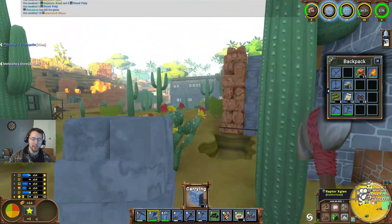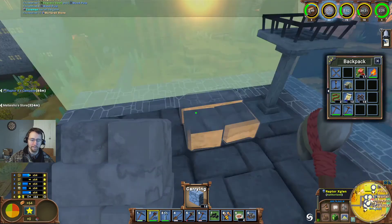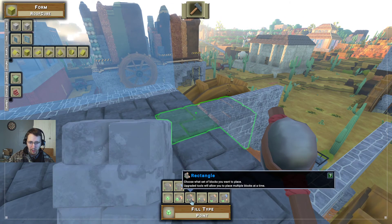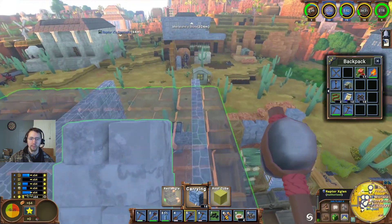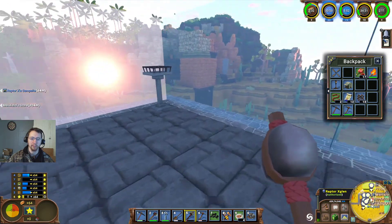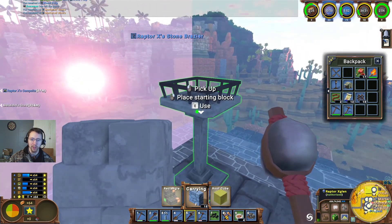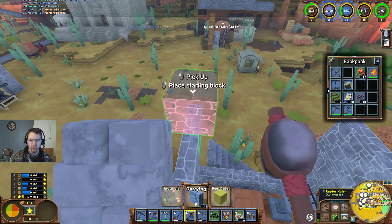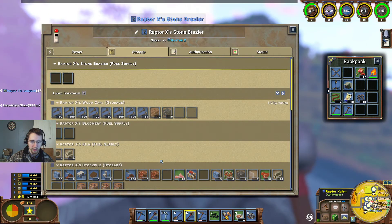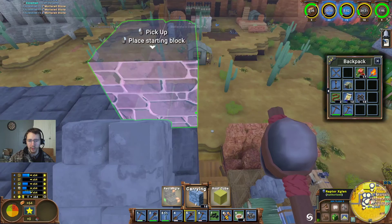I'm going to go ahead and pick these up. I'm in the process of building out this floor here. So let's go ahead and swap over to using this and I'm going to do the floor type here. I'm basically just using that brazier there as a jumping off point to get all of my supplies a little bit easier, instead of having to climb down every time that I want to get something more out of there.